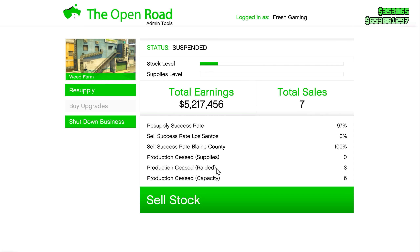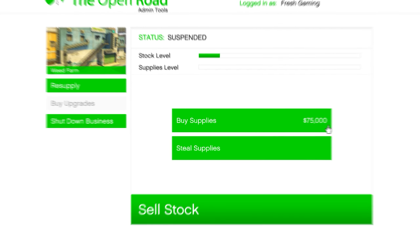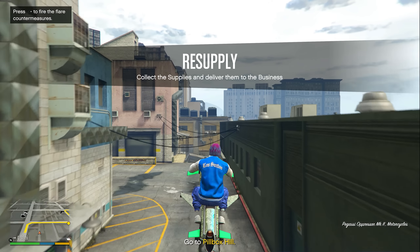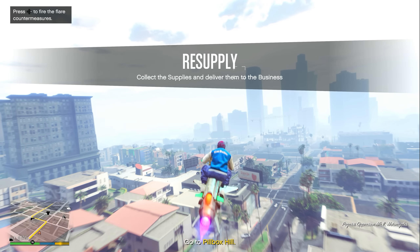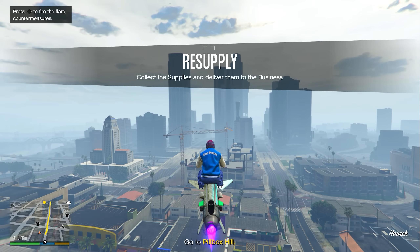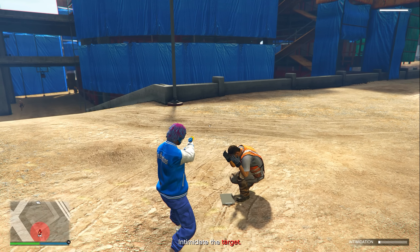Once logged into the Open Road, come over to where it says Resupply. Do not buy supplies — the only thing you want to do is click at the bottom where it says 'steal supplies.' This week, with the flower farm bonus, you'll get double the amount of supplies for doing resupply missions.